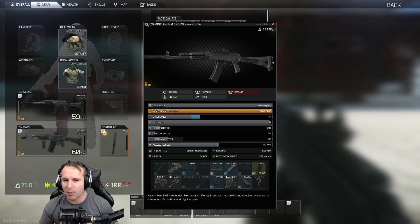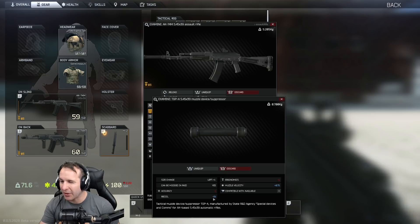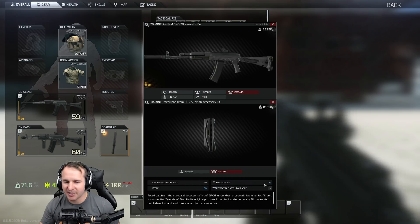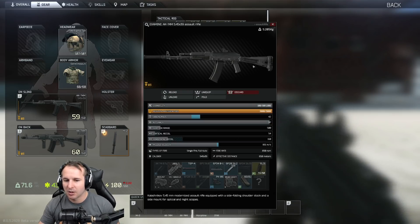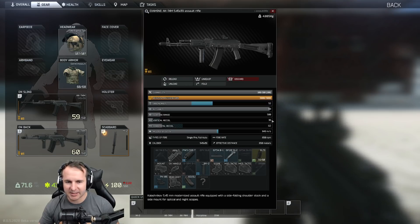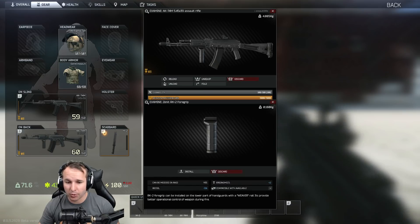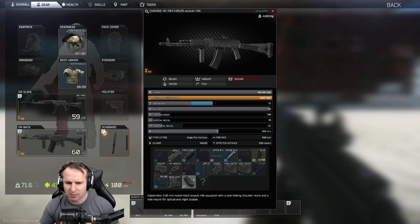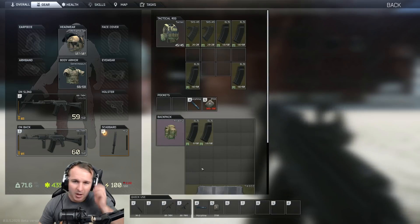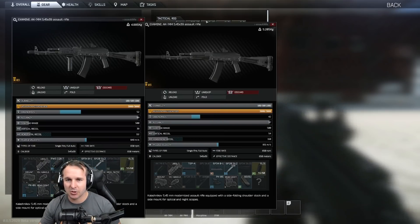This is a fairly stock AK. There's a rubber butt pad and a suppressor on it. The recoil reduction is one - I think the stock muzzle is actually negative one as well, and the rubber butt pad is only 5%. So it's fairly stock, there's no other modification on this to actually change the accuracy. Whereas this other one has a fair bit of changes - it's negative 11%. We've got the rubber back pad, the foregrip, and also the B10M which reduces the recoil a little bit. This is exactly 30% difference.